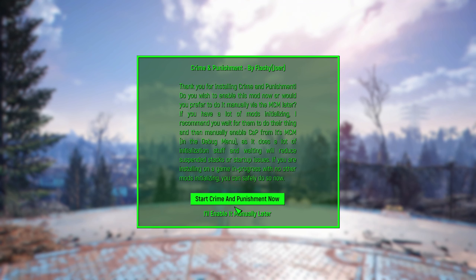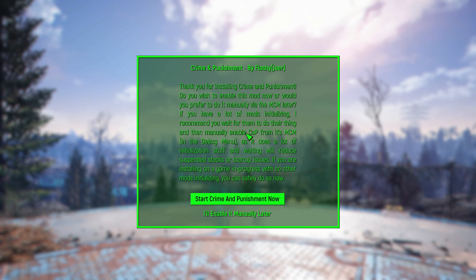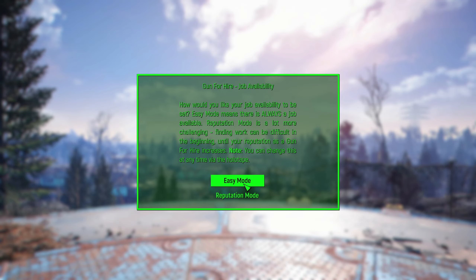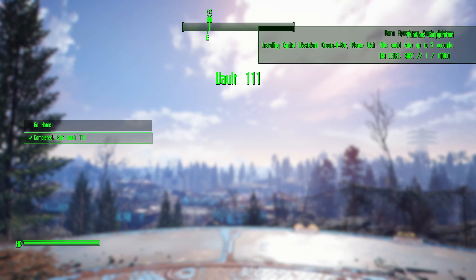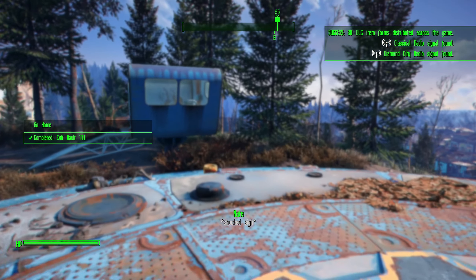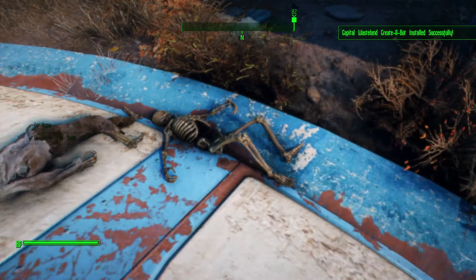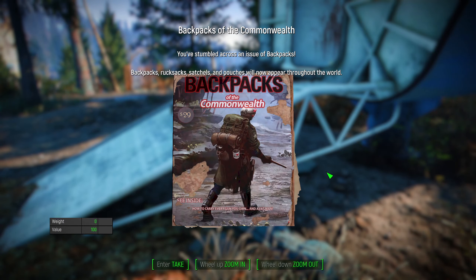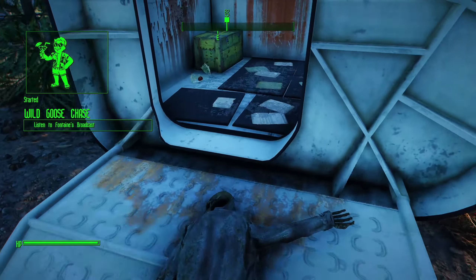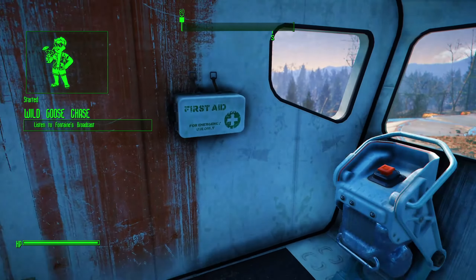You also have 'We Are The Minutemen' to overhaul the Minutemen faction, and you do have Crime and Punishment — you can read through this. I'll manually enable it later. We'll eject easy mode, why not. Basically it's going to give you a system of pacifying NPCs. And here's a backpack spawn rate option as well.